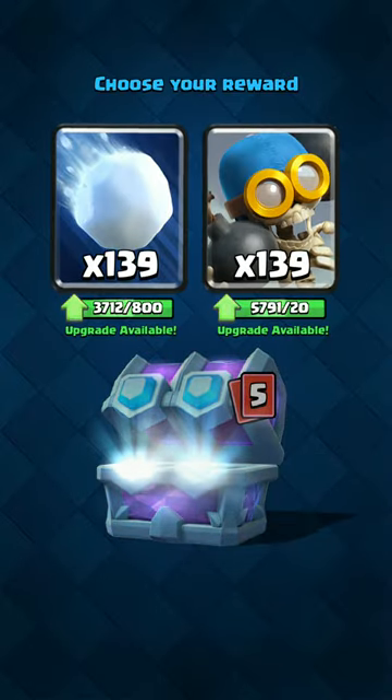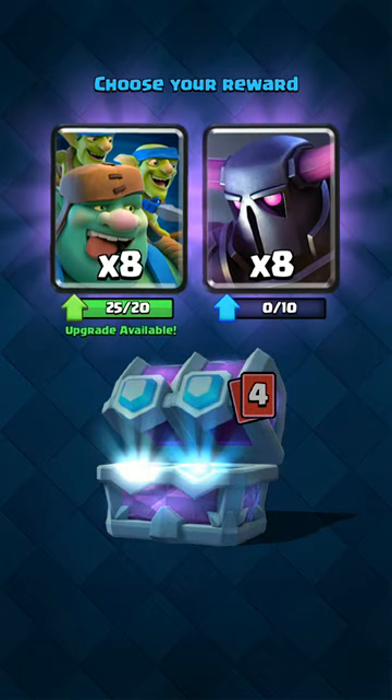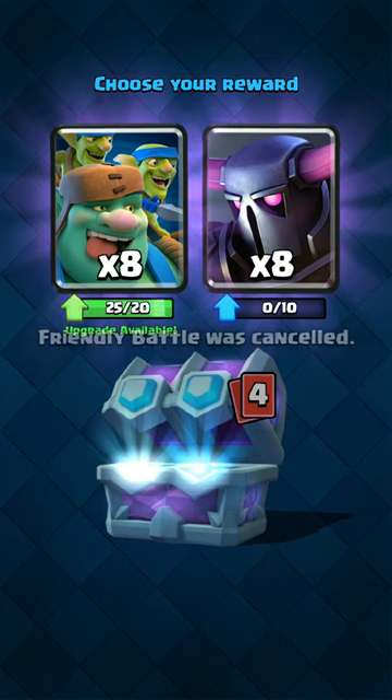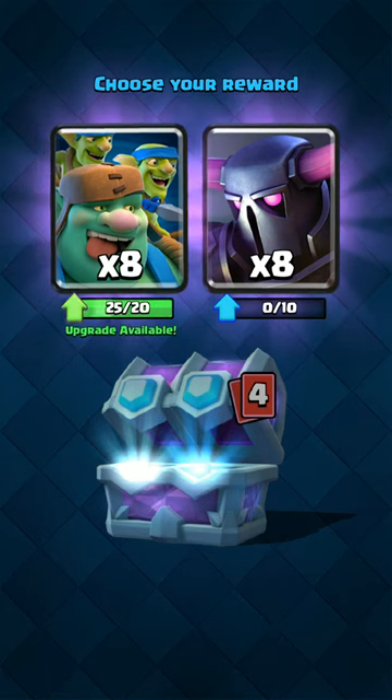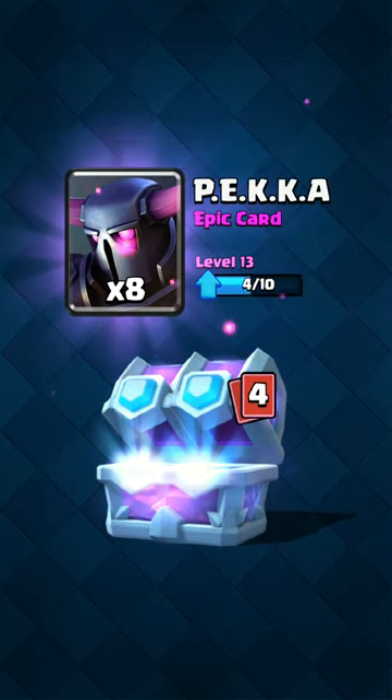Gold Knights. Of course I'll pick Snowball. Big Mama Pekka or Goblin Giant — this is really tough to choose because I can donate the Big Mama Pekka. I really don't know what to choose. I don't think I'll go with the Big Mama Pekka so I can donate.